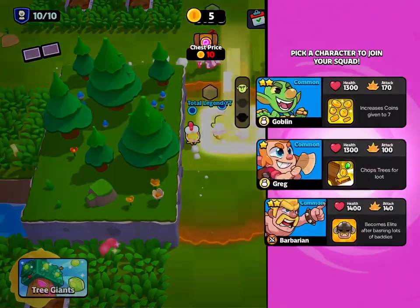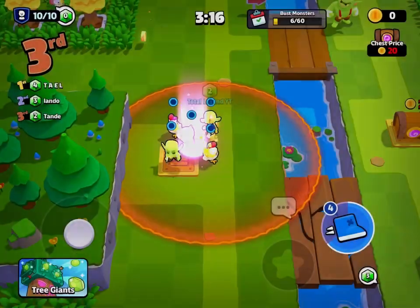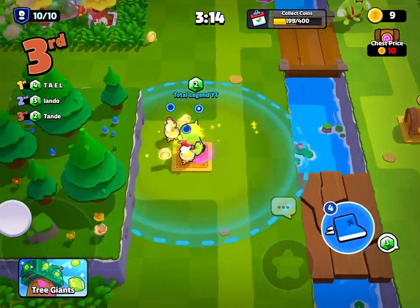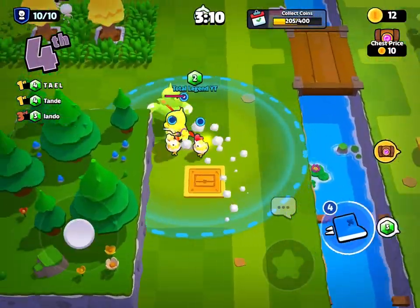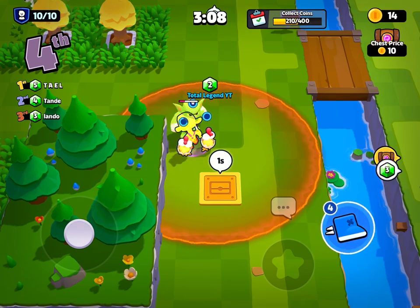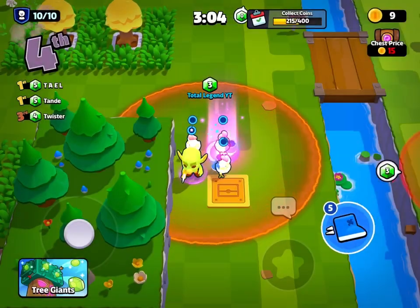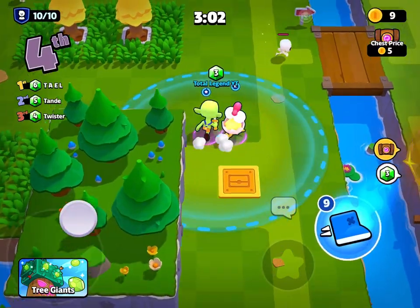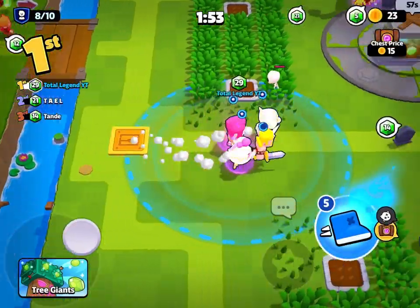I like the goblin — he gives me gold. Goblin fusion gives me even more gold when they fuse. I feel like lag is going to be a very much running theme of my gameplay. Let's get that gold fusion.